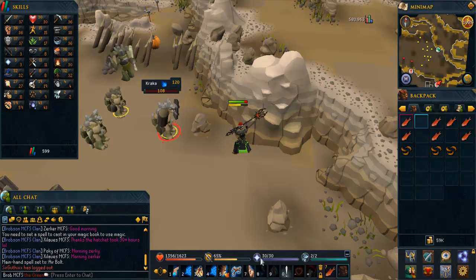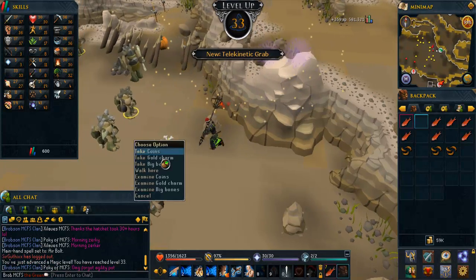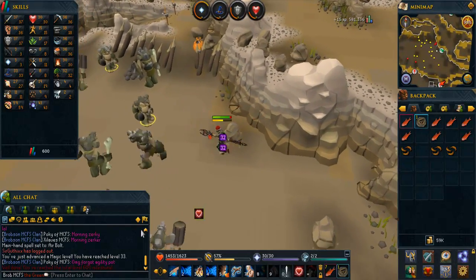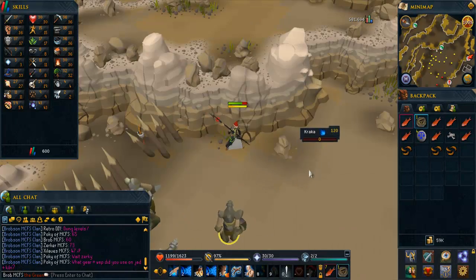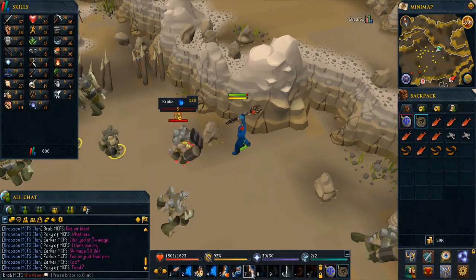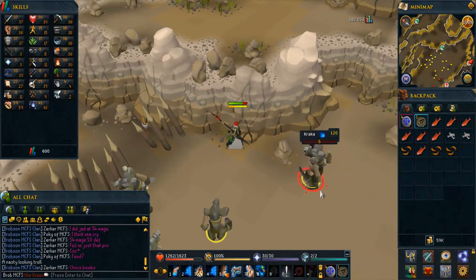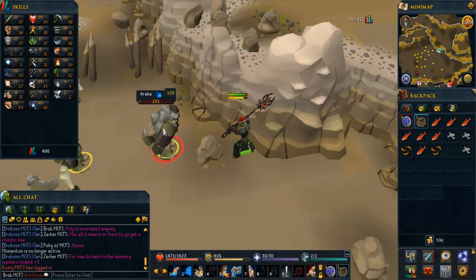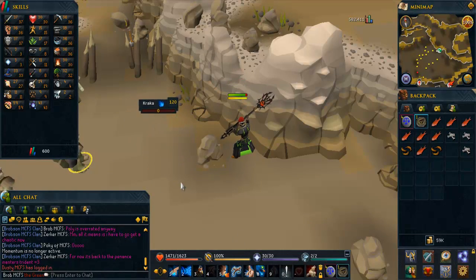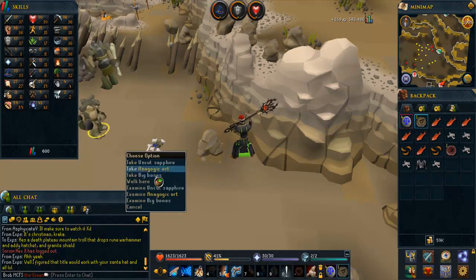I had to get level 15 agility to cross the obstacle to reach Death Plateau, which is why you saw me earlier running laps. It only took about 15 to 20 minutes to get from level 1 to 15. I considered the Gnome Agility Stronghold course since it's a bit faster, but it probably would have taken more time to travel there than to just train to 15 at Burthorpe. Once I hit 15 I ran straight over and found a nice little safe spot, though I did mess up a few times and took too much damage. Nothing else on Death Plateau is naturally aggressive, so I just aggro Cracker, lure him into the spot, and kill him. Kills take a long time and I splash a lot, but I'm getting decent magic XP out of it.